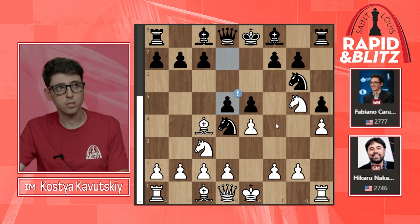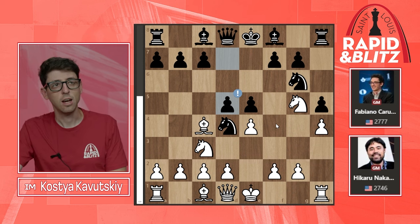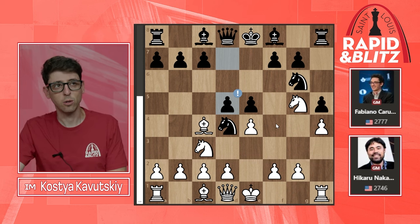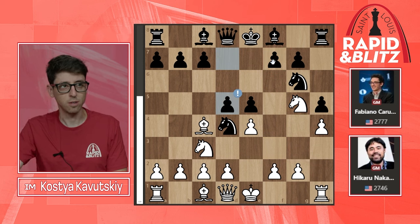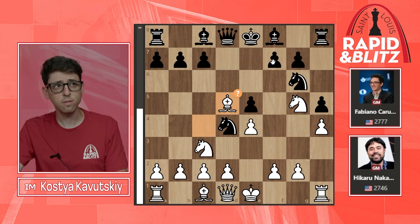Caruana spent some time on d5, but it is the top choice by the engine, indicating this is some kind of preparation he was trying to remember over the board, because we get into some very sharp complications right off the bat. Without this move, black is just completely lost — the f7 pawn is very important.